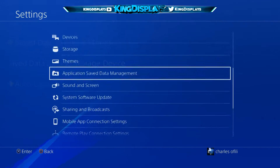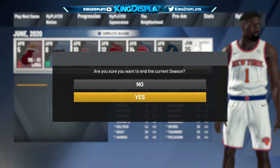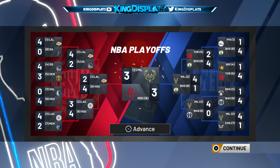Head back into 2K20 and click yes. Basically you're simming the playoffs — your team should not make the playoffs. That's your objective. That's why I picked the New York Knicks, so they wouldn't make the playoffs. After that, you're going to click yes to become a free agent.